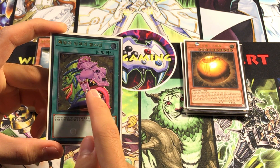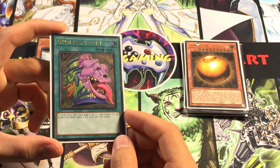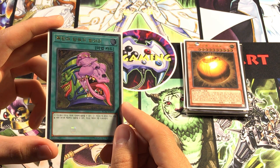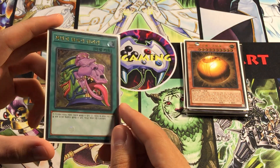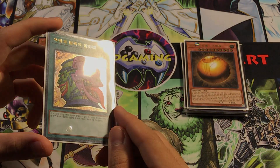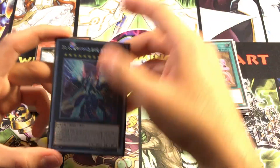I don't know why they changed the foil pattern — if you look, his teeth aren't foil, his eyes aren't foil, even though the OCG had a super/secret rarity with foil on the card other than the background. But for these Ultimates they changed it up, and I'm not exactly sure why. Nonetheless, this is a very cool Ultimate Rare. You can see there's nothing on the card itself that's foil other than the background and the one gem.